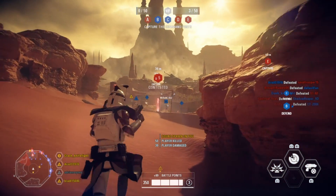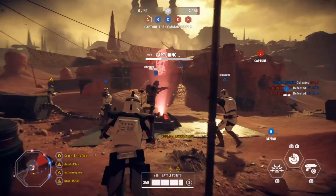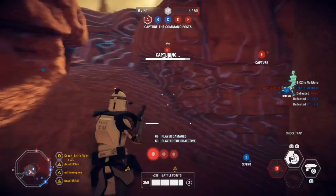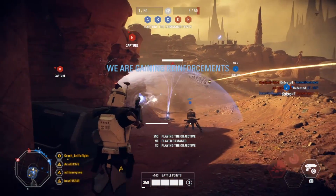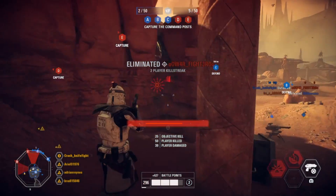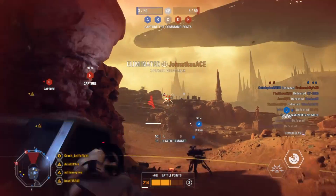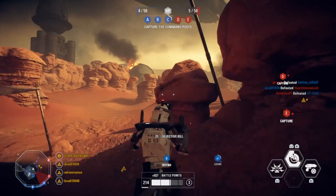The second phase of Capital Supremacy takes you to the capital ship interior where the invading team attempts to destroy the enemy cruiser — first by overriding a security console to gain access to two weak points further inside the ship where charges are placed to blow it up. If the invading team fails to complete both phases before they run out of tickets, the battle returns to the surface, providing an opportunity for the other team to make it aboard the enemy ship. The ship interiors also look good, although a little bland.